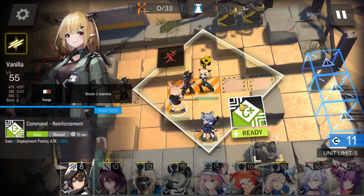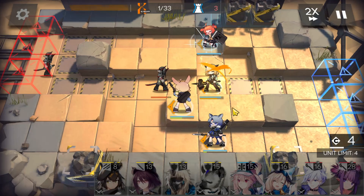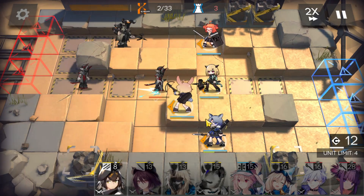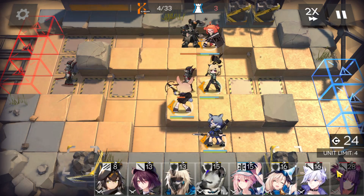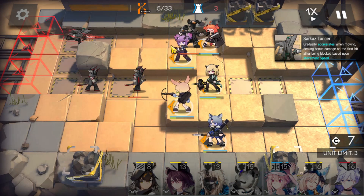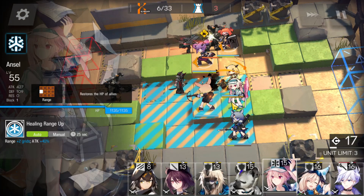Let's make sure to get Vanilla's skill off. I'm going to go ahead and block the top side as well. We have Beagle, and I think we're just going to save here. Yeah, we're going to save and get us a Lava. Beagle should be able to manage that.